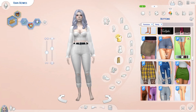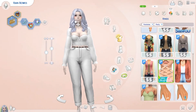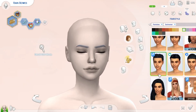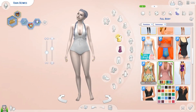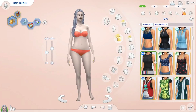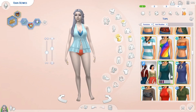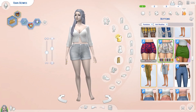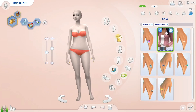I might have to go in and give her a slight little makeover because I did take out some of my custom content and just left in my must-have CC. I like what came with the game and I want to appreciate it a little more, even though I still have a lot of must-have custom content. Let me know if you'd like to see a video of what's in my CC closet — I doubt I'm gonna add much more, and if I do it'll most likely be hair.